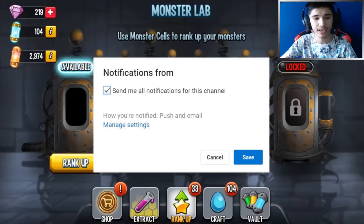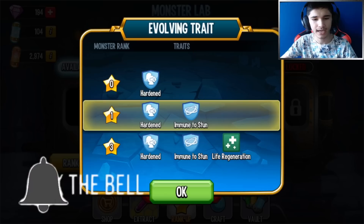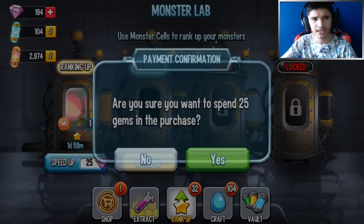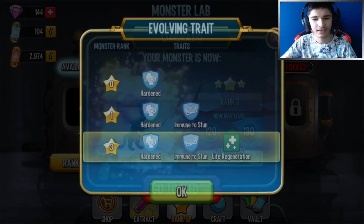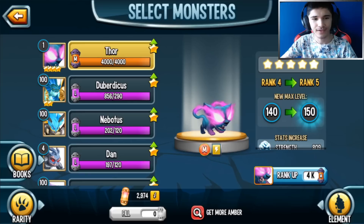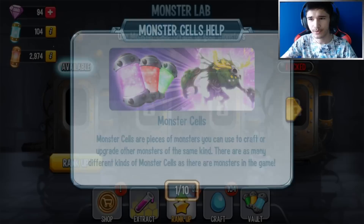What I'm going to do first is head over here and rank it up to rank 5. 25 gems - yes, there we go, got it to rank 1, which gives you immune to stun. Next is life regen at rank 3. Let's rank it up again - let's go. Rank 4, yes, awesome. And then finally rank 5, where it costs 4K cells.